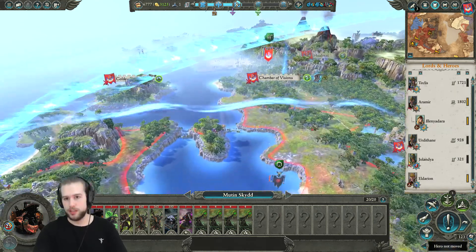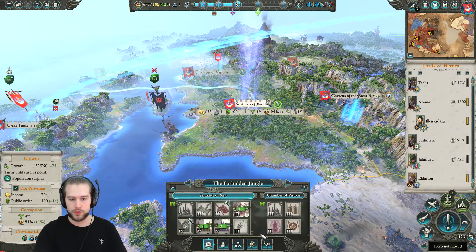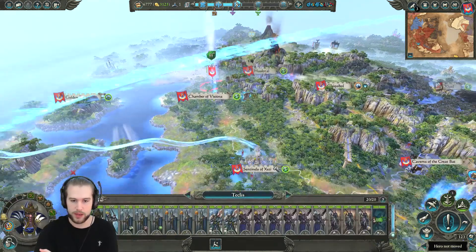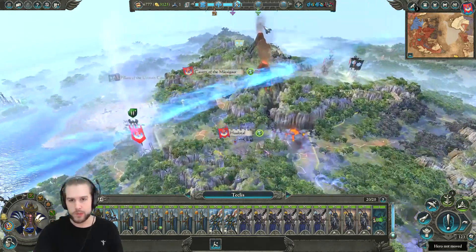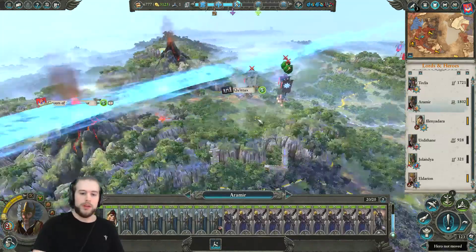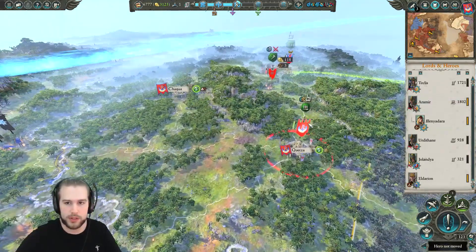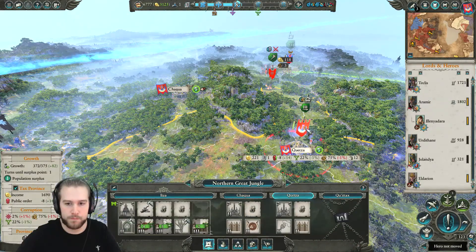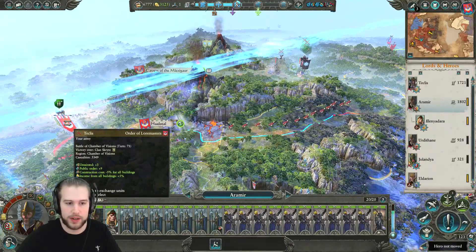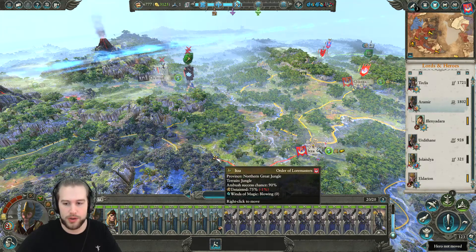Three units of Warp Lightning Cannons there. What's the garrison looking like here? We've got a pretty decent garrison at the Sentinels of Zeti. Teklis will come back and defend that. I'm just going to have to let the Skaven army do what the hell they want — like I said, pick up the pieces afterwards. Aramir — I might have him just sort of run on round. If we go towards Zeti and run round, then we can sort of join Teklis on his way back up, because I don't want to run into both these stacks with Aramir on his own as his army is just not good enough.